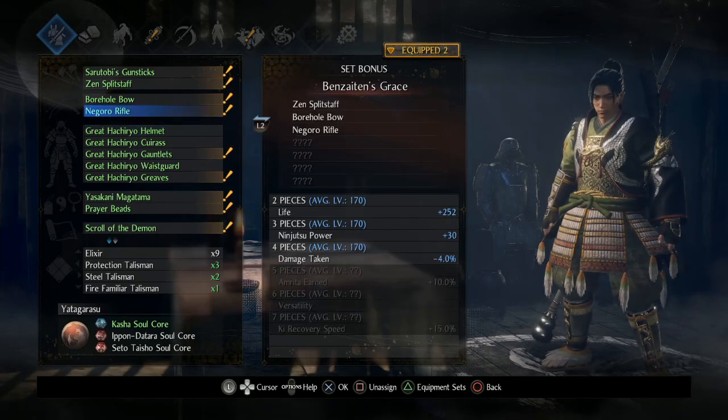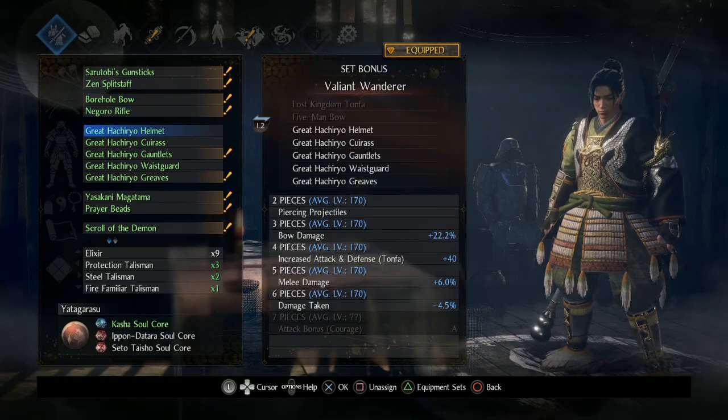What you could do is use the Tonfa and then have the bow as a stat stick, and that would give you two pieces that don't really cost you anything in terms of weight. Then maybe you could get into B Agility, but someone else in my community said that he had strength at like 99 and it was just barely enough to get it to Agility B.